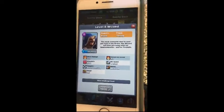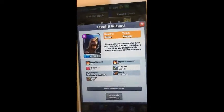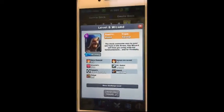The next card is the Wizard. The Wizard is a splash damage troop. He's rare, so he's easy to get, and he does a lot of damage if you get him to a high level.